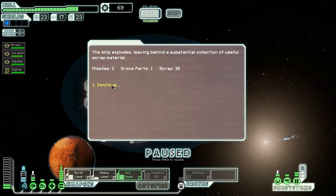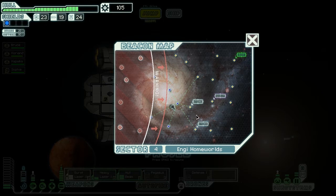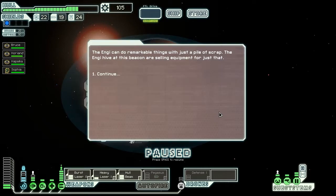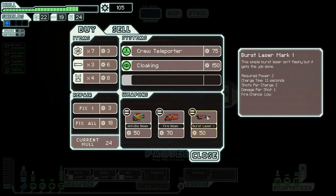That worked out well — we got 36 scrap, some missiles, and drone parts. I feel like that worked very well in our favor. I think we'll head down here first and see what they have to offer. There's an anti-bio beam, which is kind of nice but also not so nice. We could get this and have just a huge laser barrage, which could be really nice to have.